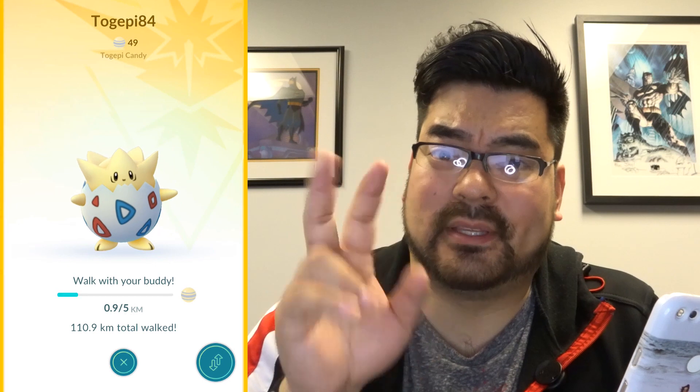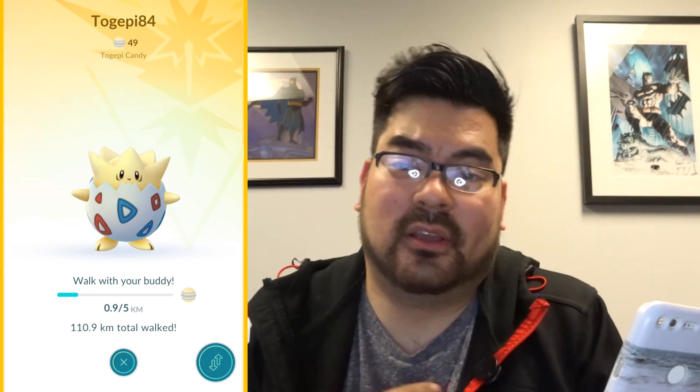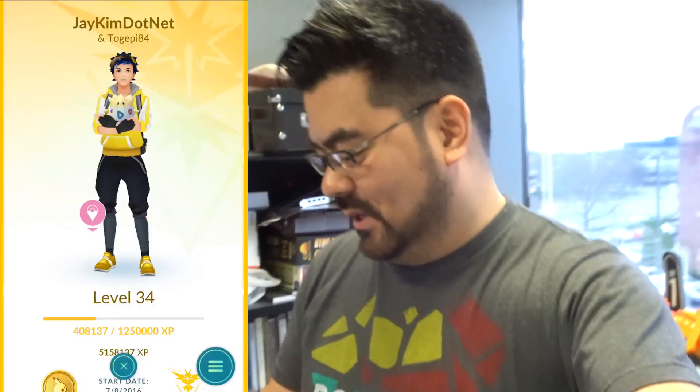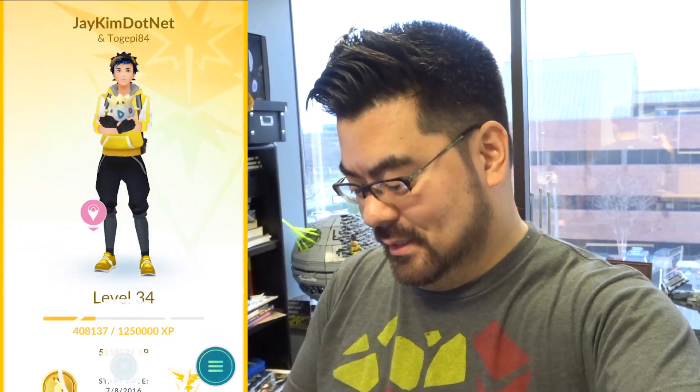Quick update on my Togepi: my two Togepi's that I've hatched gave me 27 candies, then I walked for 22 more, and I just need one more — in about 4.1 kilometers I will have a Togetic! I missed it by like a minute but Togepi found a candy, which means I have 50 Togepi candies. This 84 IV Togepi — it's gonna be a Togetic! There we go.